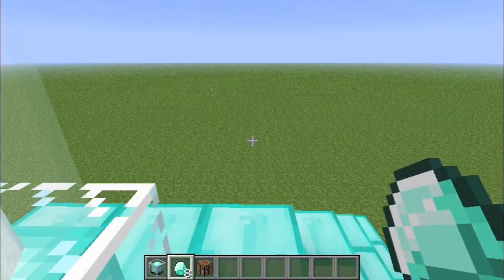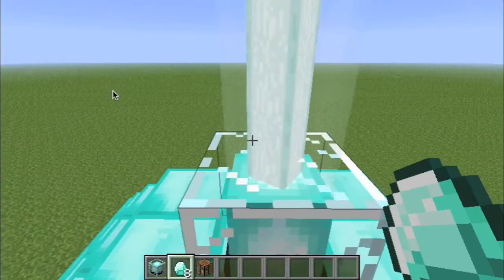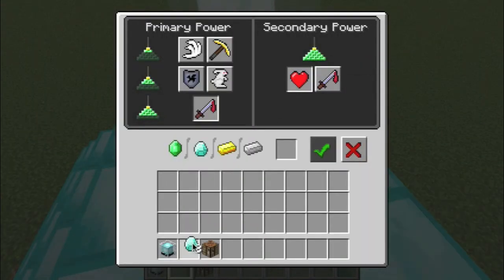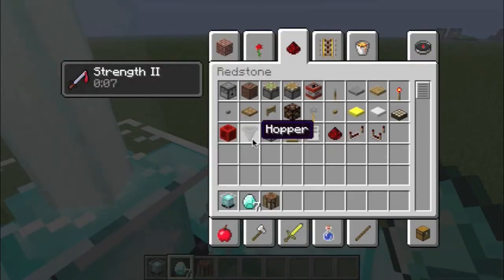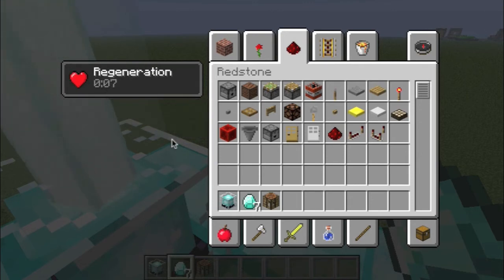Here's how to tell if you have strength — or whatever you have. Open your inventory and it'll say it on the side right here. I have strength. Notice how it's going down — it just restarts every time it gets to five. I'm pretty sure you can have two at a time, like regeneration. Let's see — yeah, there's two at a time right now, and then the strength wore off and now I only have regeneration.